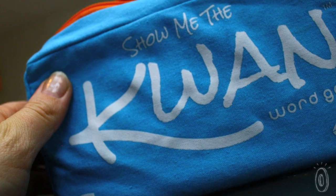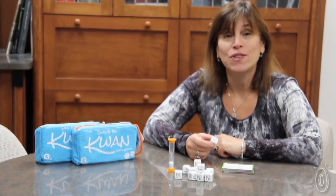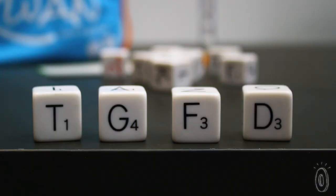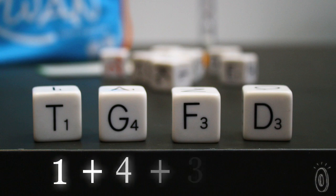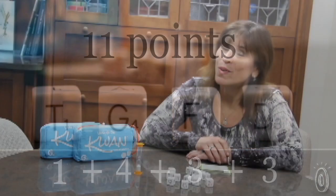Then we added the Show Me the Kwan rule. That's when you can use one die to give you three words — one with the first letter, one with the second letter, and one with the last letter. After each round, you count out the points of the dice that you've collected. The first person to 25 points wins the game.